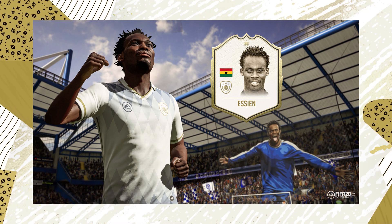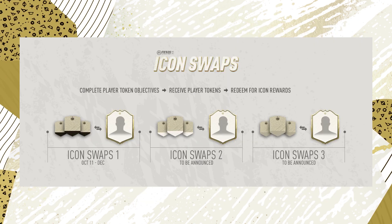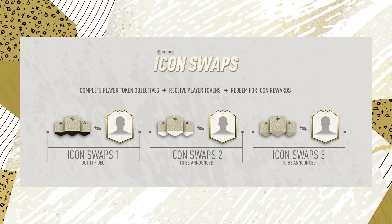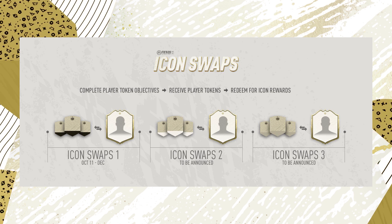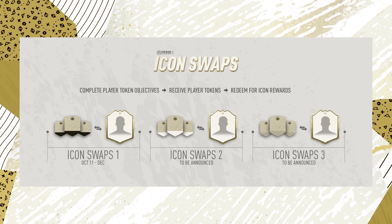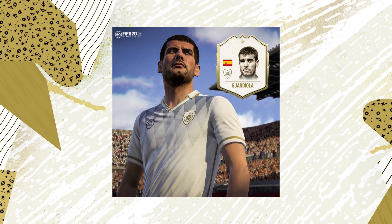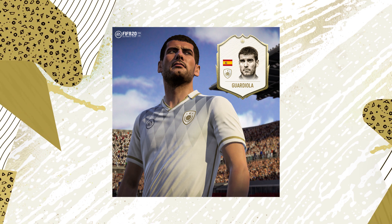Icon swaps one will be released from October the 11th until December, so it won't be available right at the start during EA Access — we'll have to wait until October the 11th. Icon swaps two and three will have more information released about them very soon.